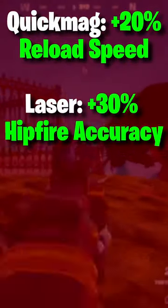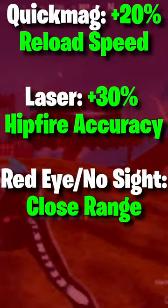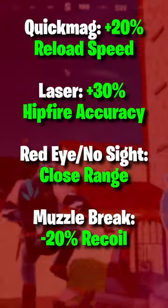Attachments: Quick Mag for 20% faster reload, Laser for 30% more hipfire accuracy, Red Eye Slash No Sight for max close range efficiency, and Muzzle Break for 20% less recoil.